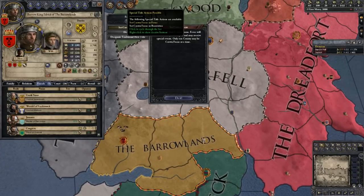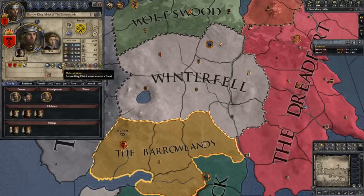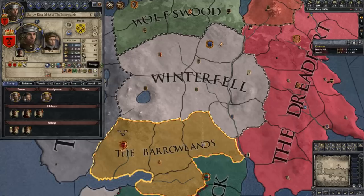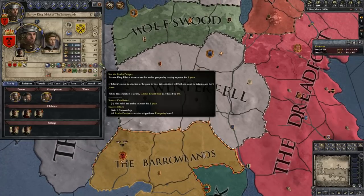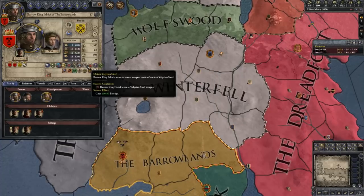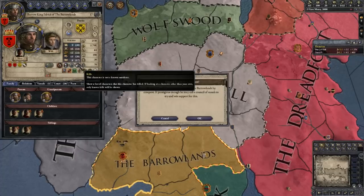Set crown focus on Barrowton of course. Ambition-wise, I think we should go for Expand by Conquest. We can probably take the Neck out as long as they don't get any alliances — I don't think anybody in the North is going to want to marry each other right now due to political concerns. I would like to obtain a Valyrian steel sword at some point. I think we'll just do Conquest though.